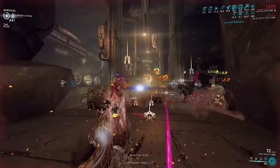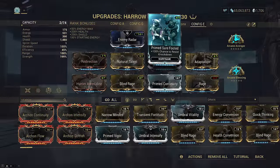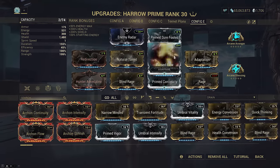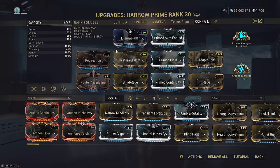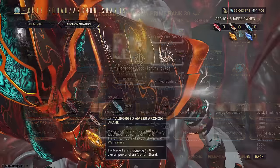We actually want to take health damage to restore energy. Primed Sure Footed is pretty self-explanatory. Primed Flow lets us bank, because Harrow innately has plus 100% energy every time he spawns in or revives as a passive. Natural Talent for comfort.